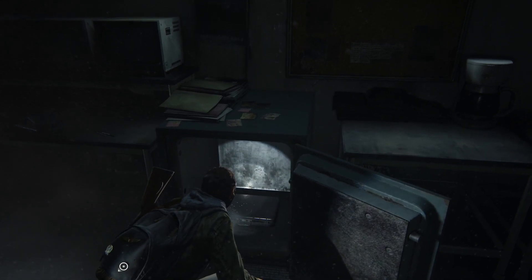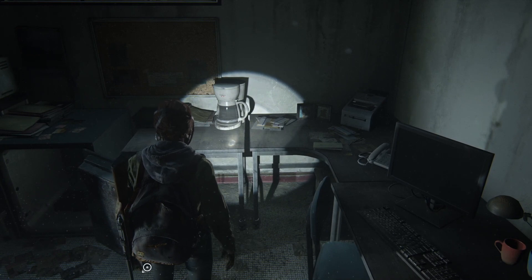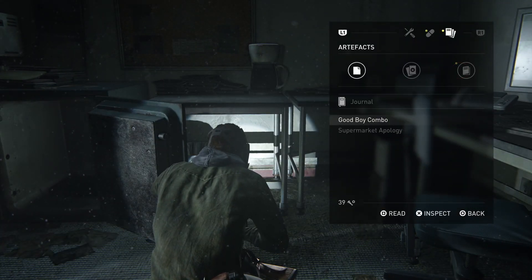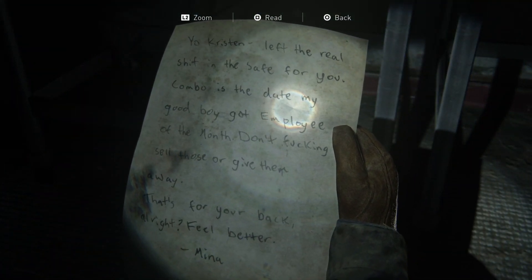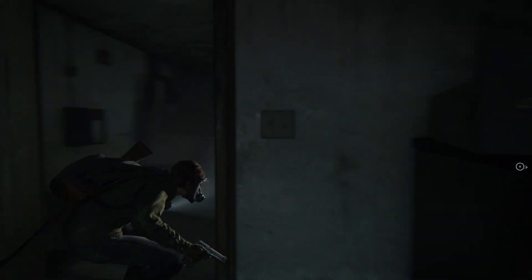Now how do you actually find the code for the safe? The first thing you're going to see — and I'm sure most of you will have found this — is a little note or letter on the side here, and I'll show you that note right now. It's the good boy combo, and it basically tells you that the code to the safe is the date that her good boy got employee of the month. Let me show you exactly where the employee of the month can be found, and you can see exactly which one is the good boy.